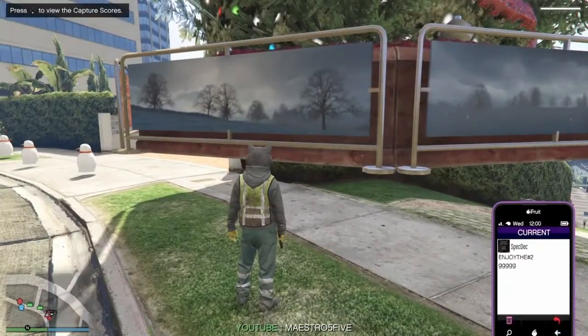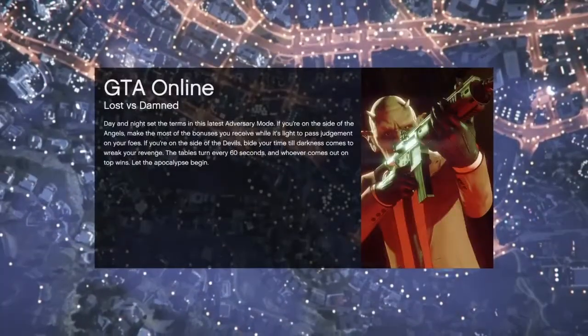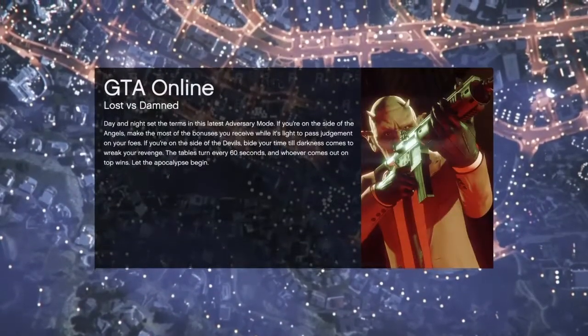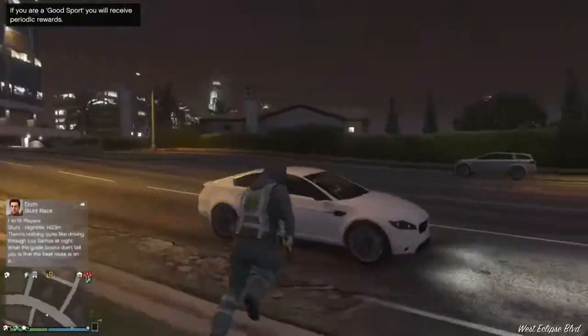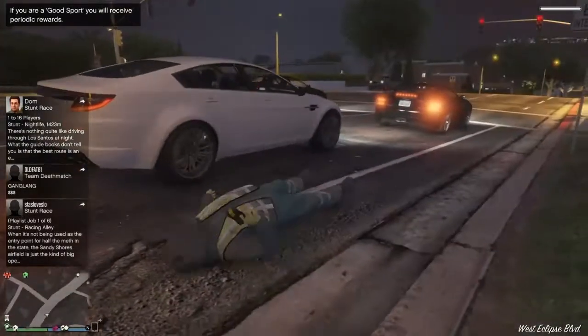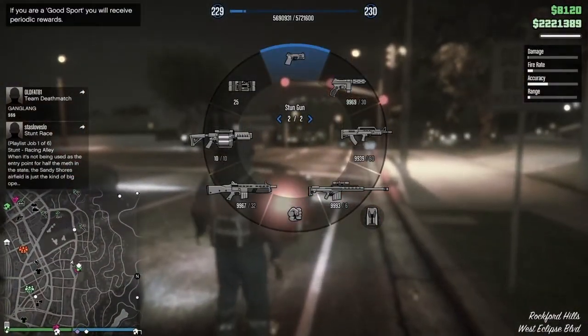Once you're done messing around and you're ready to leave, just go to your phone, go to Job, press square, quit job, and press X. It's probably gonna take a while to load — it took me a while — but now that you're back in a normal session, you have the stun gun.